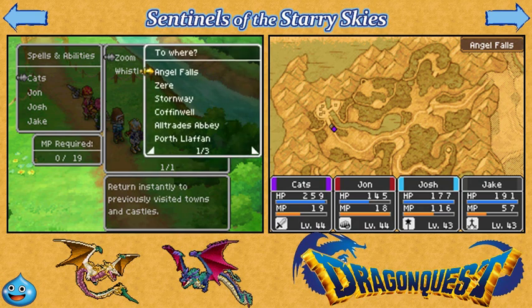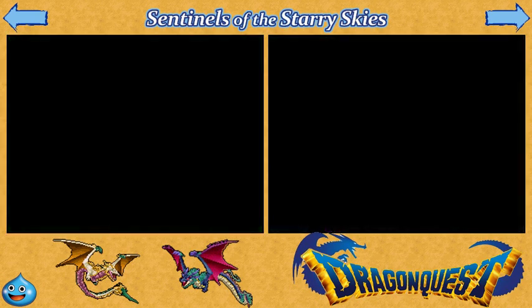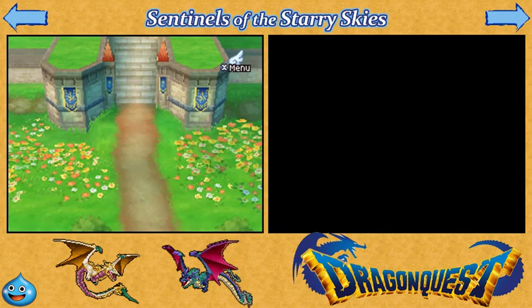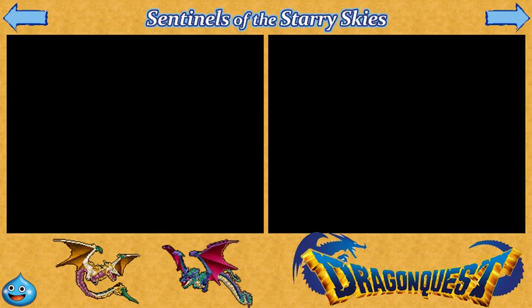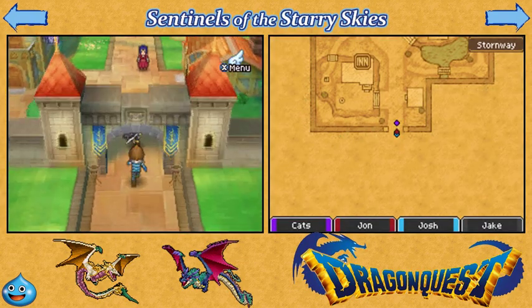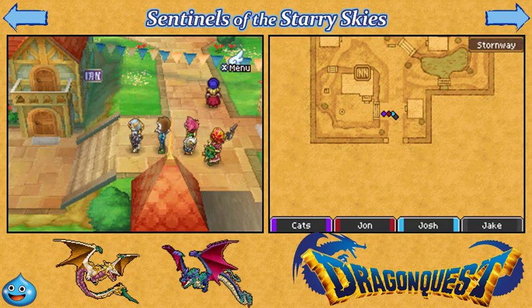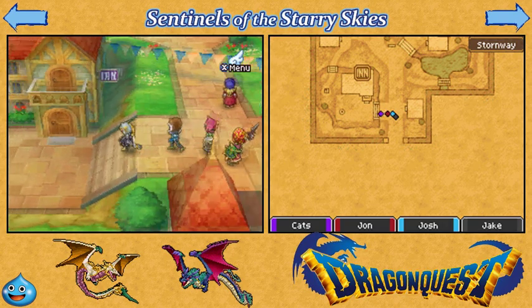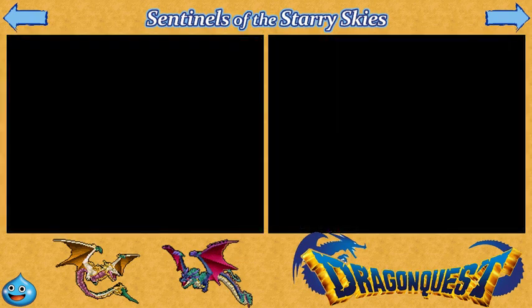First thing we're going to do is go to Stormway. Now I'd like to point out, since we're in the post-game content, it will not happen immediately, but soon enough there will be cheating. I do have a save editor, so I don't have to sit here and grind my levels like crazy for 300 hours. So I am going to be cheating — be prepared for that.